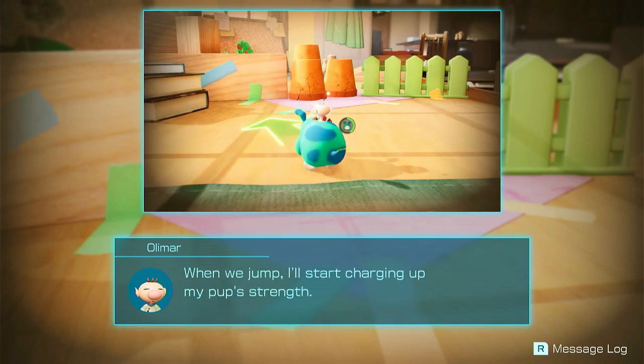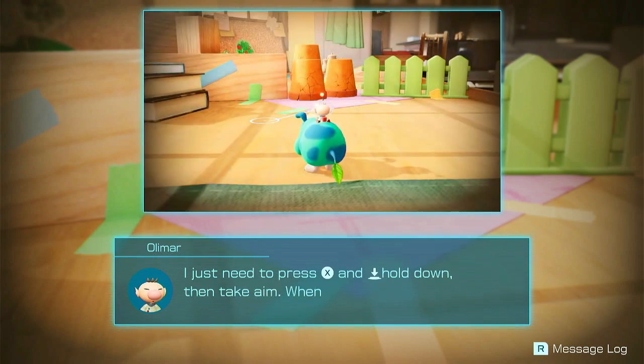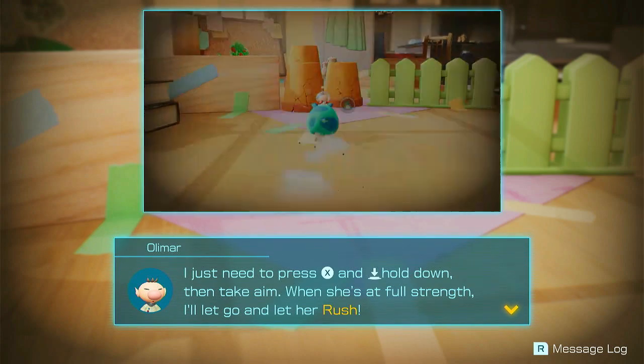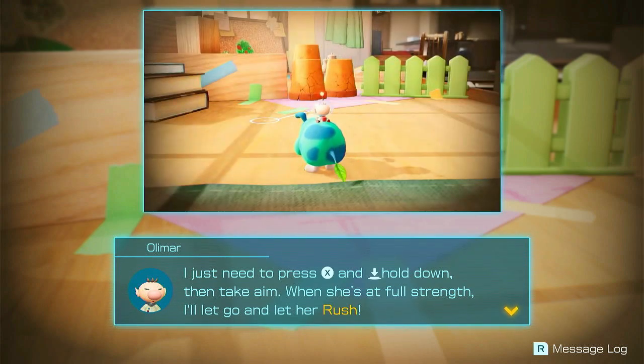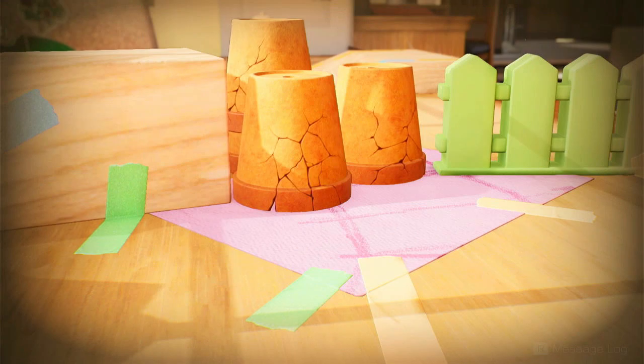When we jump, I'll start charging up my pup's strength. I just need to press X and hold down — it's not a button, just hold down. Then take aim. When she's at full strength, I'll let go and let her rush.